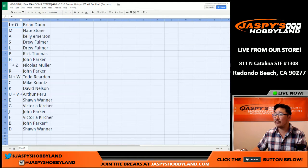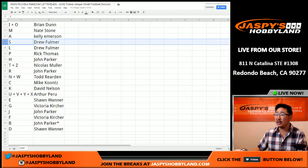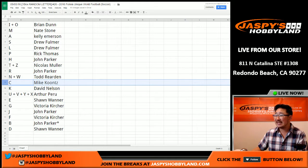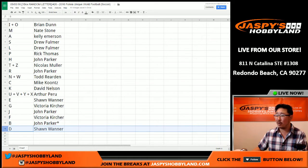Here's what we have: Brian, you have letters I and O. M for Nate. A for Kelly. Drew, you have S and L. P for Rick T. H for John. T and Z for Nicholas. R for John. N and W for Todd. C for Mike Koontz. K for David Nelson. U, V, Y, and X for Arthur. E for Sean. G for Victoria. J for John. F for Victoria. John has the last spot mojo, B. And D for Sean.